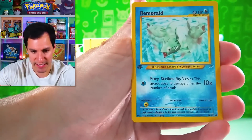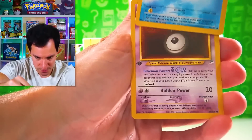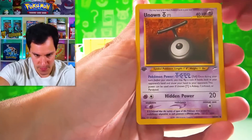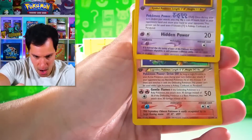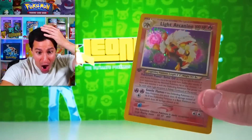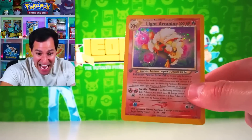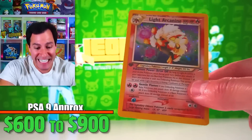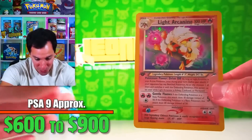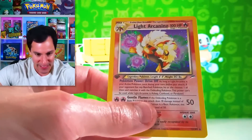If you do get a Shining, it would probably be before the rare spot, because we have pulled one before. Unknown T... are we here? We are here! It's a Light Arcanine! We pulled it — it's encounters by call — but we pulled it! The Light Arcanine First Edition holo has been pulled! From the Growlithe to the Light Arcanine! Number 8!